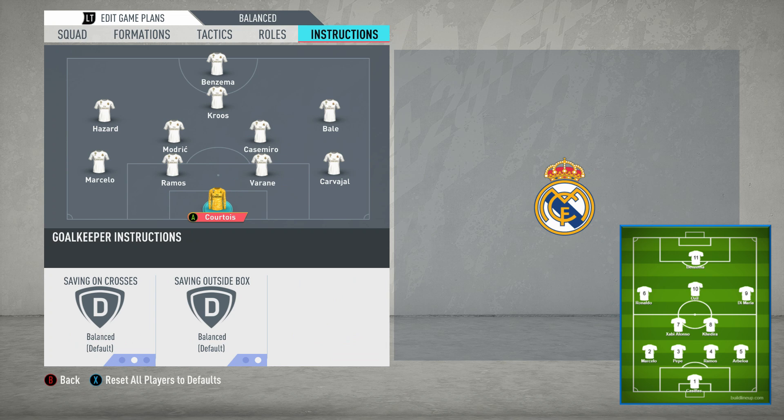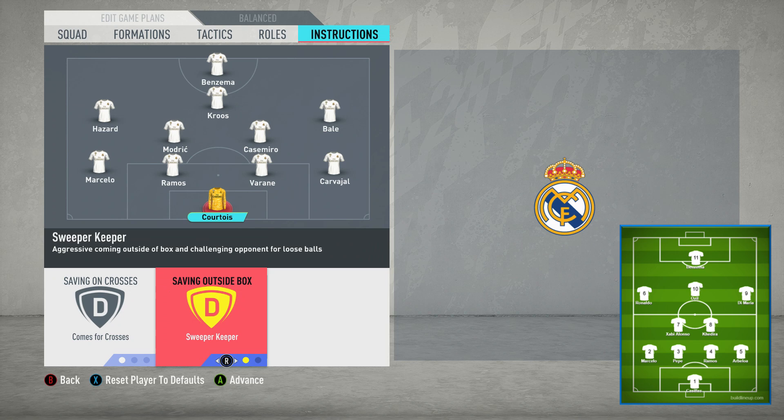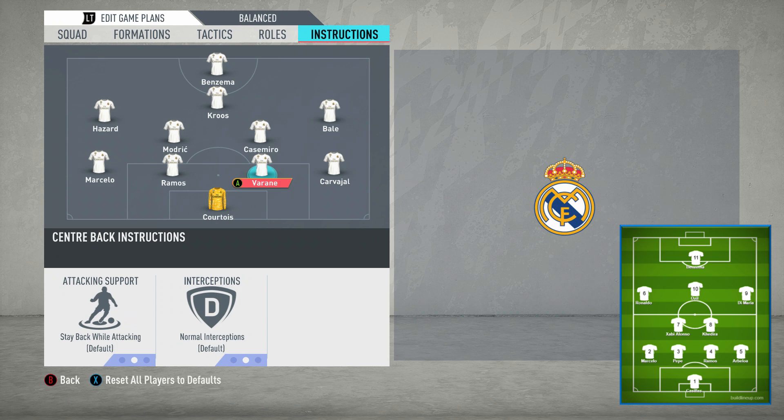We'll then move on to player instructions, starting with the goalkeeper and working our way up the pitch. With the goalkeeper, you want him to come for crosses — this is where it's adapted slightly for FIFA, as it's quite hard to defend crosses in this game. With saving outside the box, you can just put this on balanced. You don't really need to change this to sweeper keeper. When it was Casillas in the Real Madrid side, it wasn't really that style of keeper. So just keep that on balanced.